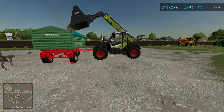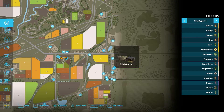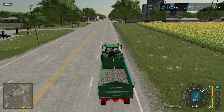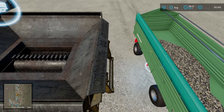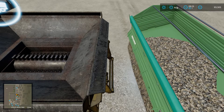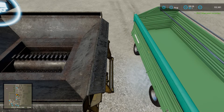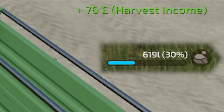Bring them over and dump them into the trailer. Once they're in the trailer, go to the map and find the debris crusher, tag it, and drive there. When you arrive, just tip, and you'll notice you get some income — 76 pounds for 619 liters, or 76 dollars for our American friends.